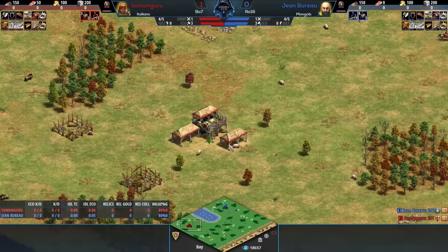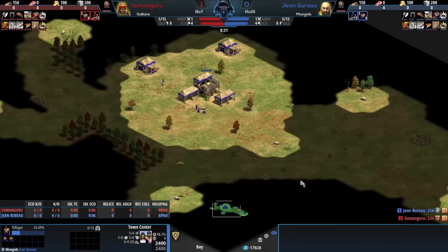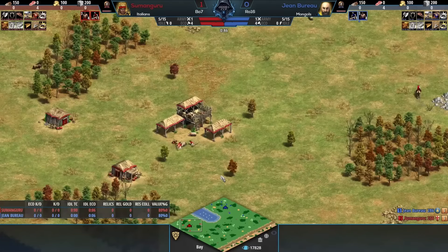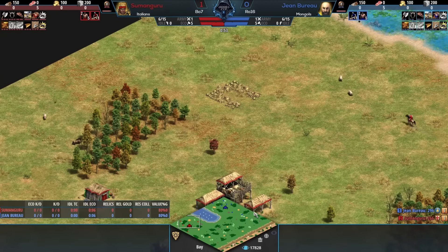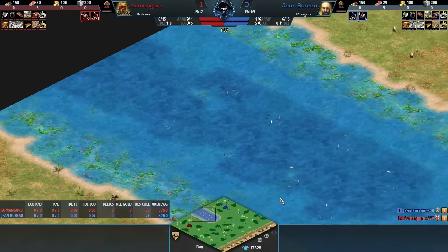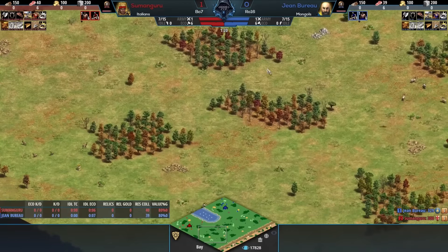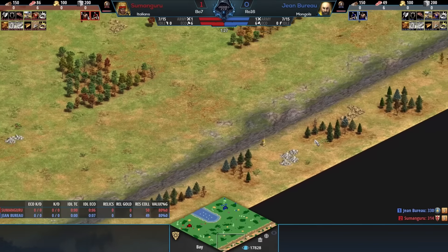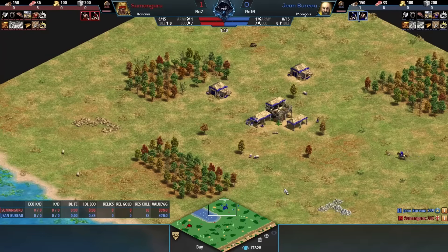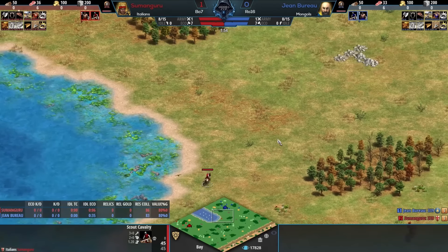This is the first sighting of Bay in Hidden Cup 5. We have Sumanguru who's gone for the Italians, and then Jean Bureau who's gone for the Mongols. Those who have watched this map in the past will remember this matchup. Just to break it down, you've got the immediate water focus as the water separates the two players, but the water will eventually run dry. If you're focusing on the water, you're not focusing on expansion to the other areas of the map. I think Mongols are going to be more suited towards the land because of the hunt bonus and the scouting bonus. And then the Italians, because of their water prowess, probably going to focus a bit more on the water.